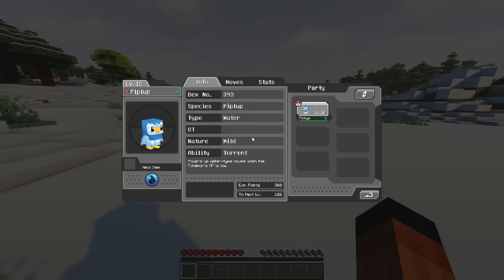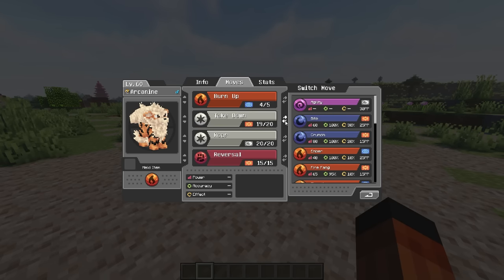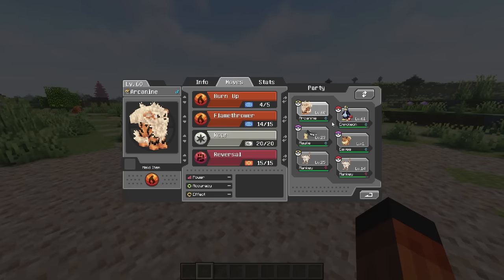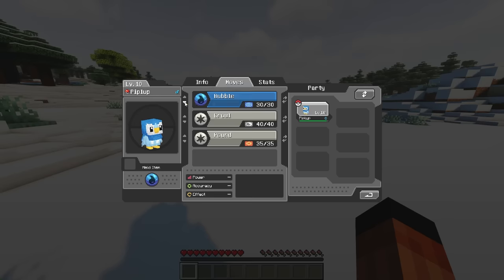Once you have chosen your Pokemon, press M to access your Pokemon's data. You're also able to change your Pokemon's move to whatever you like without discarding the previous one, meaning you can have different builds for your Pokemon, much like Pokemon Arceus. Also, using these small arrows, you can change the order of your moves.